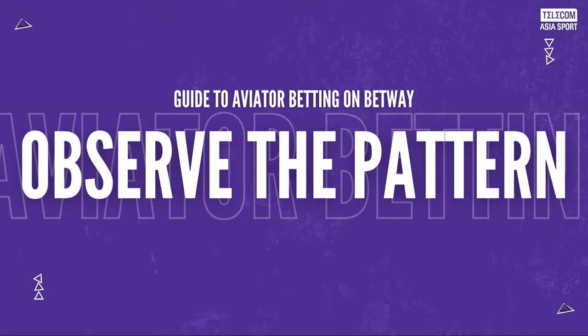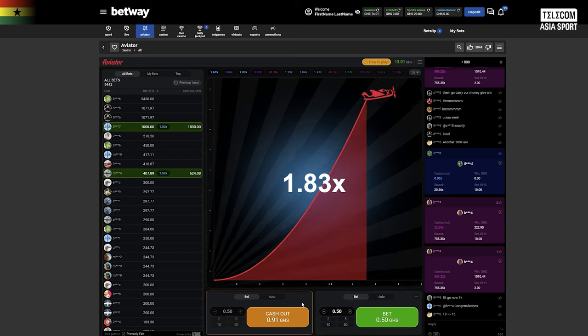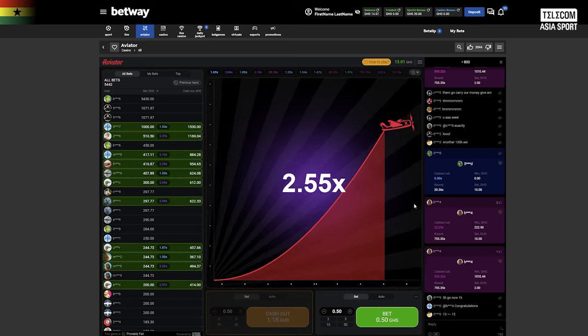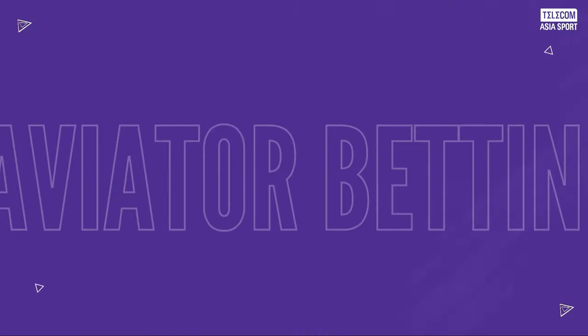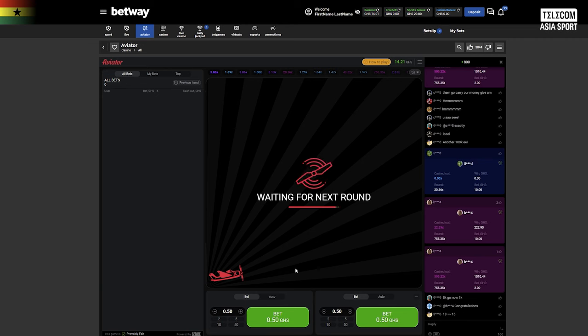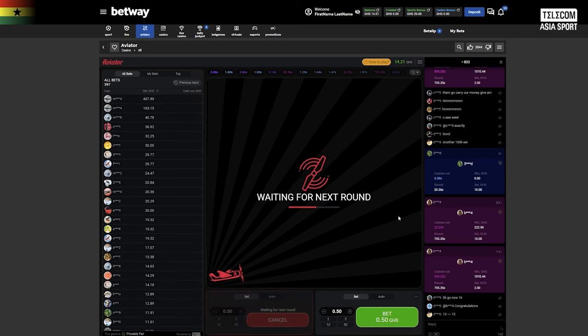Now that you know how to access and play Aviator on Betway, let's go through some tips that will help you master the game and increase your chances of successful bets. The first tip is to observe the pattern — pay close attention to how the multiplier ascends in each round, and look for patterns and trends that may help you predict the optimal cash out points. The second tip is to always start small. If you are new to Aviator, begin with smaller bets and gradually increase your stakes as you gain confidence and experience.